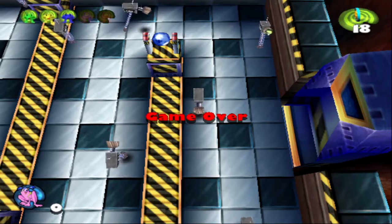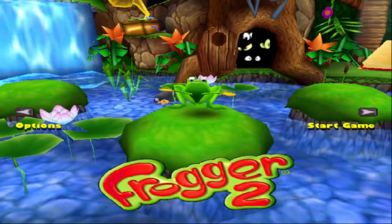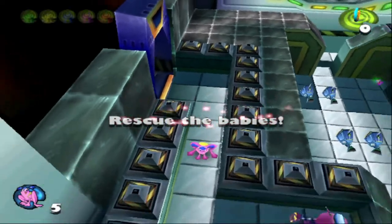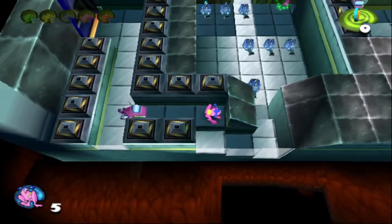Nothing says you screwed up like having a duck quack at you. That kind of stinks, actually, because now we have to play through all of Chapter 5 again. Oh no, we don't have to play the disco lab again. That's nice of it to put us right back in the research facility.